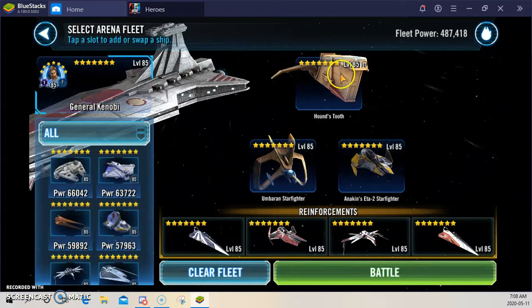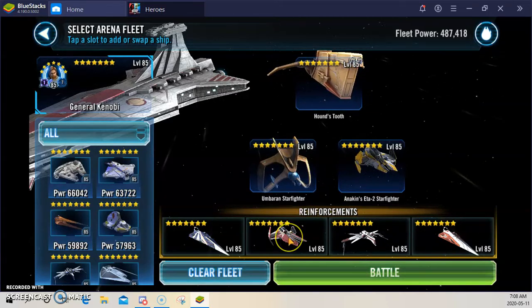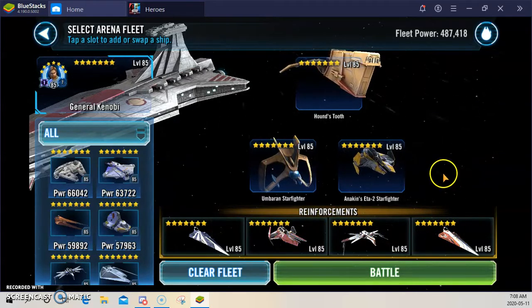Relic 7, no Relics, Relic 5, Relic 7, Gear 11, Relic 7, Gear 12, Gear 11 — there's where my ships are. So I have a little bit of a hodgepodge.